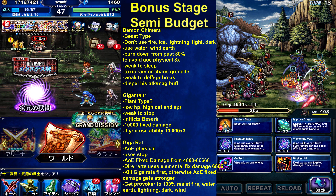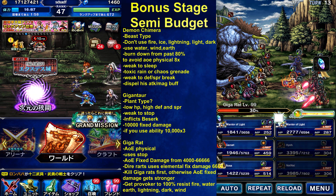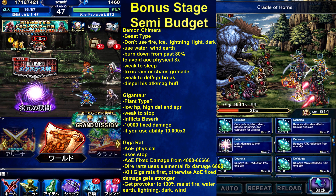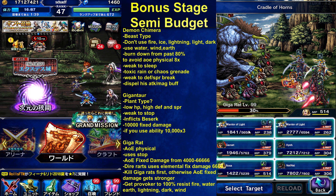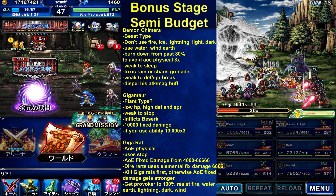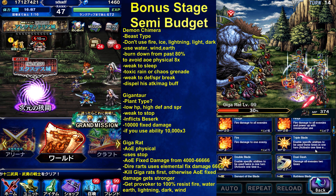Okay, we have to avoid, we have to avoid. Provoke. Cover. Cradle of Horns. Go, guys. Okay, triple flame blade. Let's keep in mind how much damage it does.